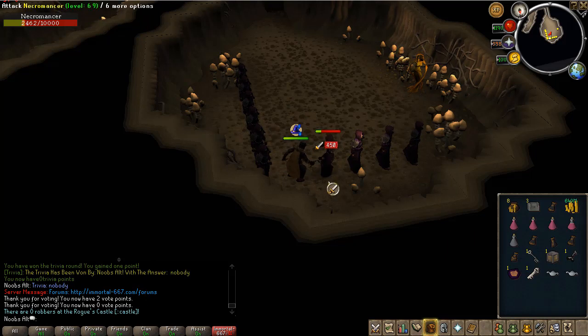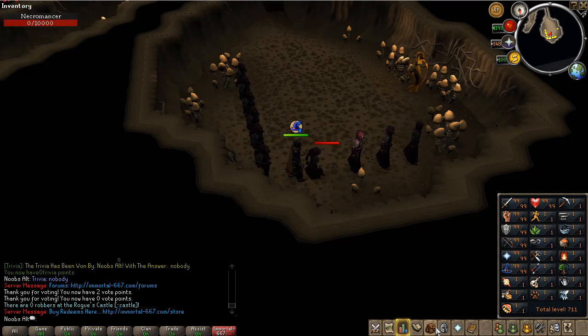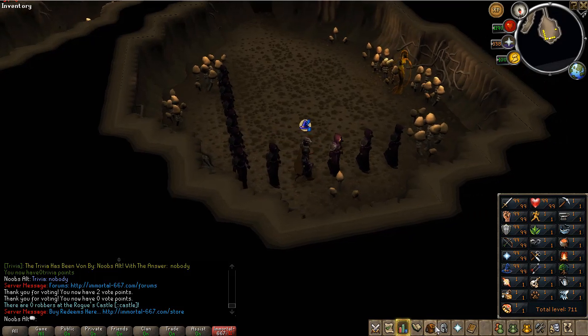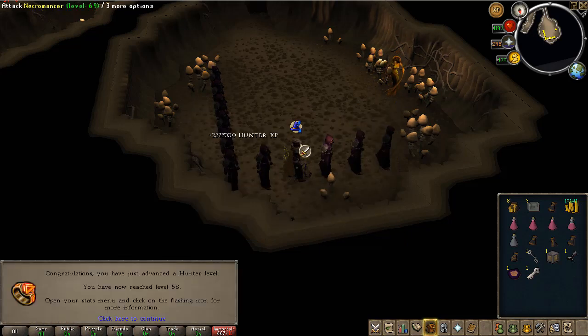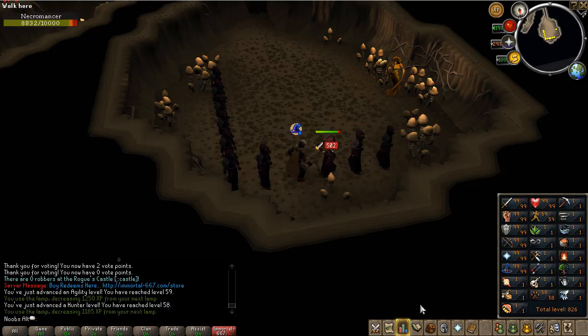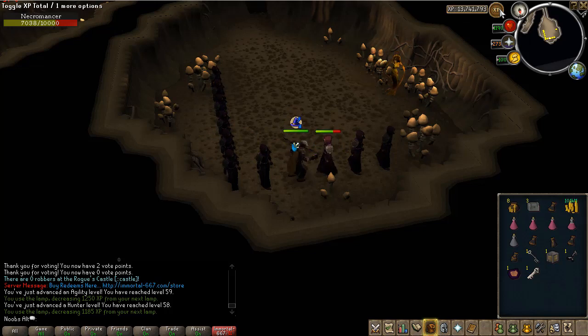Another thing I did - for the people who don't know, you can actually go ahead and vote. For two voting points you can get yourself an exp lamp. These exp lamps will be used for training up my skills. I will be starting with putting one lamp into agility and one into hunter, because I really don't like those skills. As you can see you get a bunch of experience - like 240k experience per lamp. So it's definitely worth voting for daily lamps because it's free experience. Definitely go ahead and make sure you do that every day.